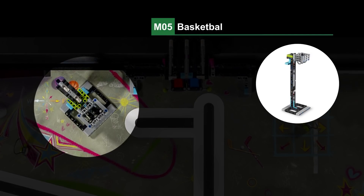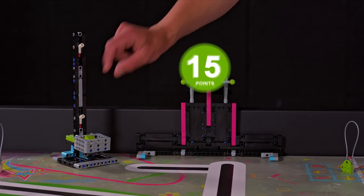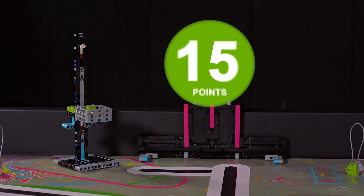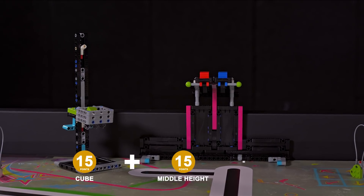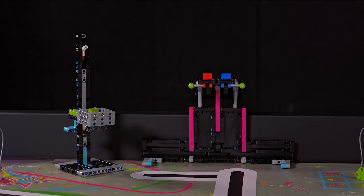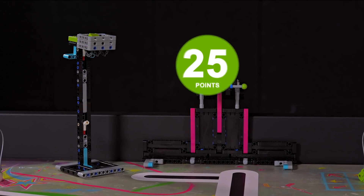Mission 5: Basketball. The robot gets a cube into the crate and raises the crate up the basketball post to the middle height or to the top height.